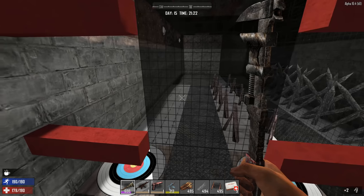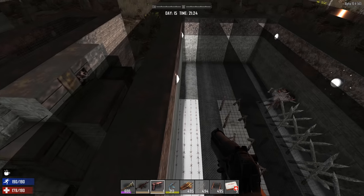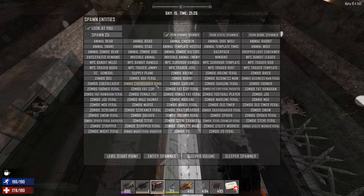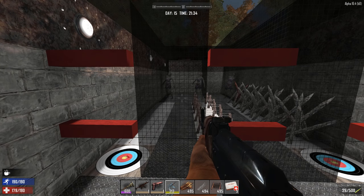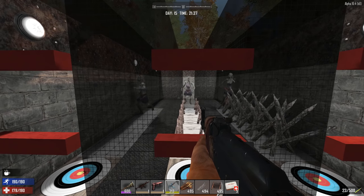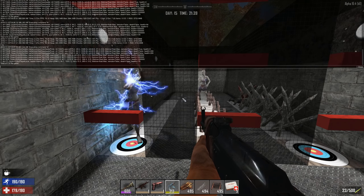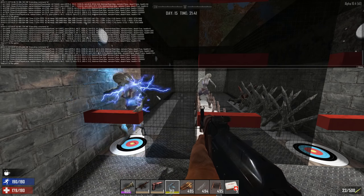Let's do a slightly different test — let's see if using a feral zombie has any effect. I'll pause the AI again and bring in a feral cheerleader. Now we have three of them again. Re-enabling the AI — the health damage looks about the same, though one is taking more because of the electric fence.